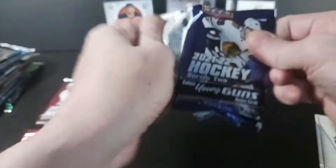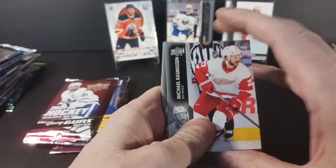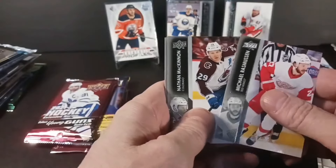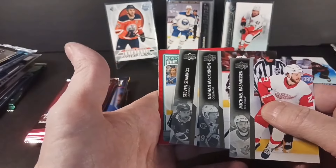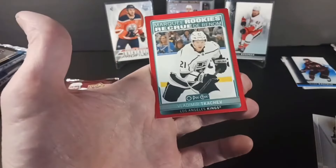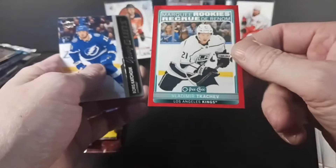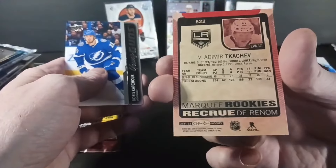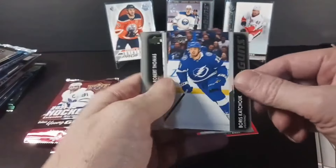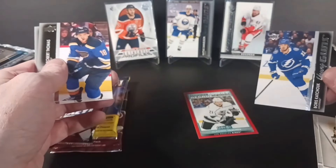Series 2 from 21-22 — the Red Wings duo. Rasmussen. Mason McTavish is in here, perhaps. Something red showing here — the red-bordered O-Pee-Chee Marquee Rookie update — Vladimir Chechev. I think he's probably back in Russia, but oh hey, he's on the Blackhawks now. Boris Kachouk. I got a Kachouk and a Chechev.